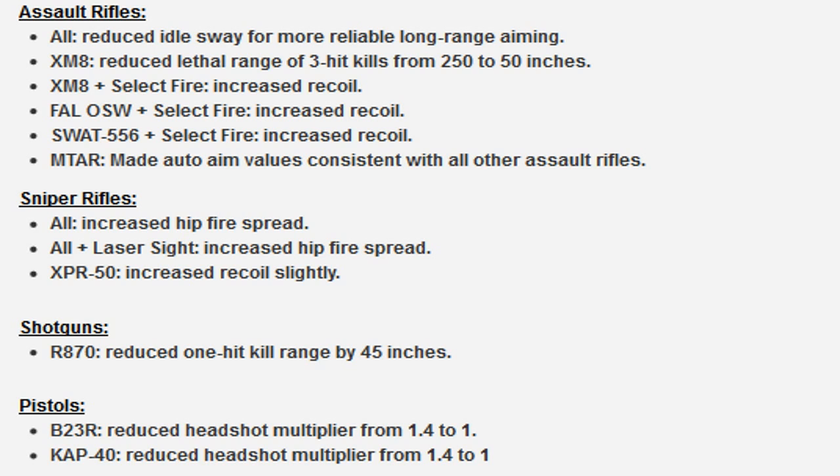Shotguns: reduced one-hit kill range by 45 inches. They were effective at around 30 feet, so in gaming terms 45 inches is a lot - you've basically nerfed shotguns down to nothing. Pistols: B23R reduced headshot multiplier from 1.4 to 1 - I agree with that. CAT-40 reduced headshot multiplier from 1.4 to 1 - I agree with that as well. Anyway, it's your boy Fist. Next video is coming up. Link below in the description for the full detailed patch notes. Until next time, peace, I'm out.